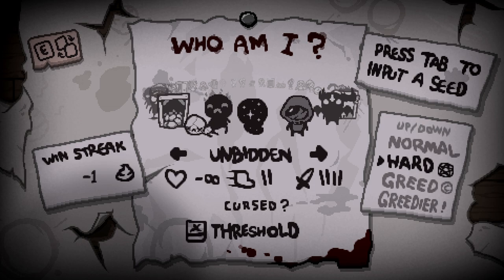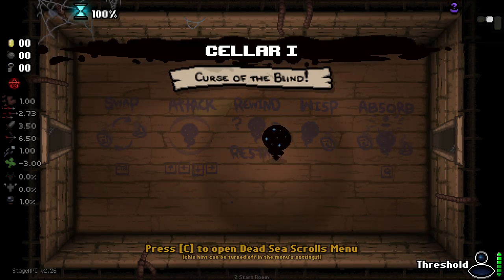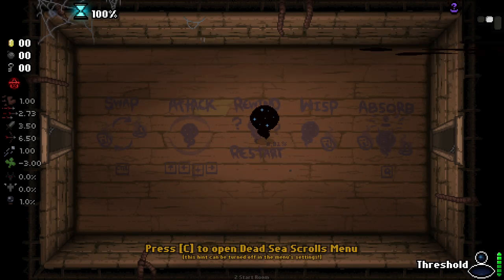Apparently this character is getting a little bit of a rework coming up soon, and I was asked to test out this version and give some feedback. I'm going in completely unknowing about what's going to happen. I can see we have minus infinity health, we are cursed, and we start with Threshold. I don't know what that means. If I remember correctly, this character doesn't fire tears. We've got Threshold, and I'm guessing we don't take damage — instead we rewind when we get hit. We can use control to swap between our actives.